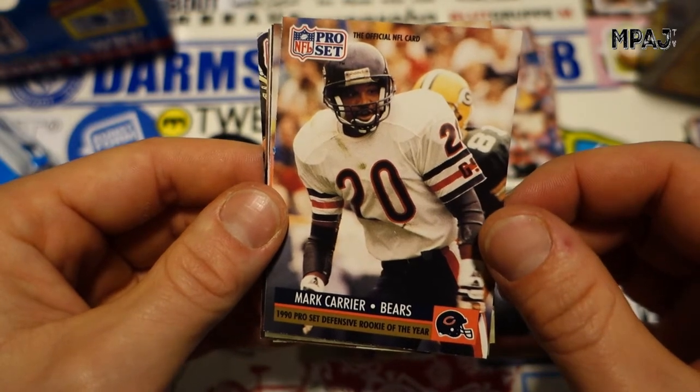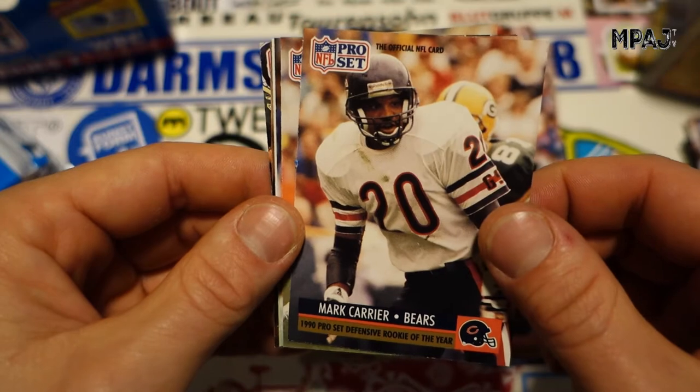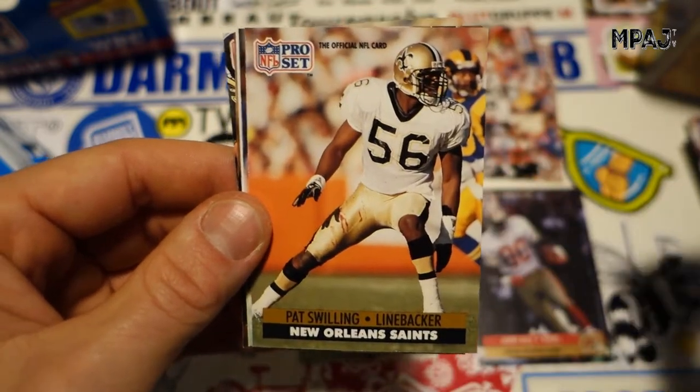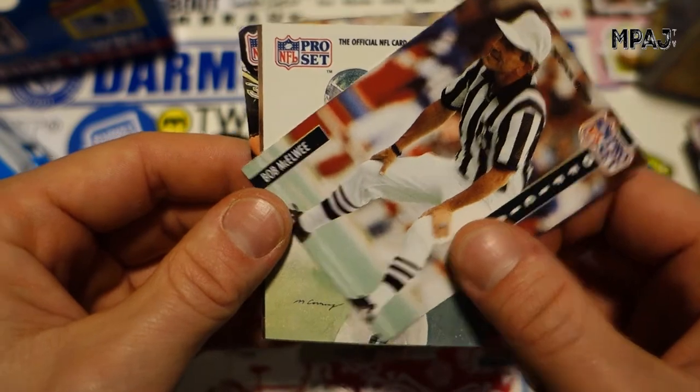Mark Carrier, Bears. Pro Set Defensive Rookie of the Year — is that even a real thing? Pat Swilley, then we got Bob McElwee.